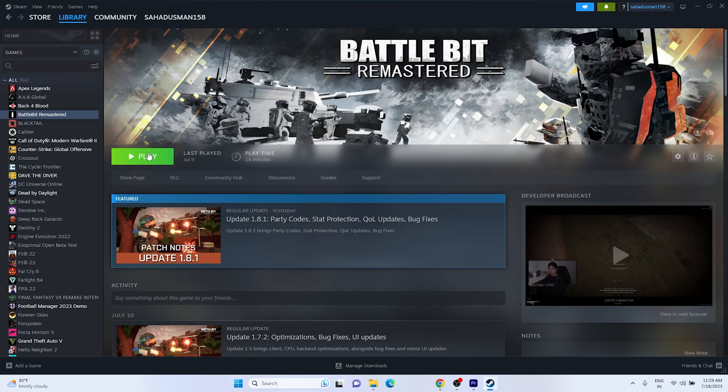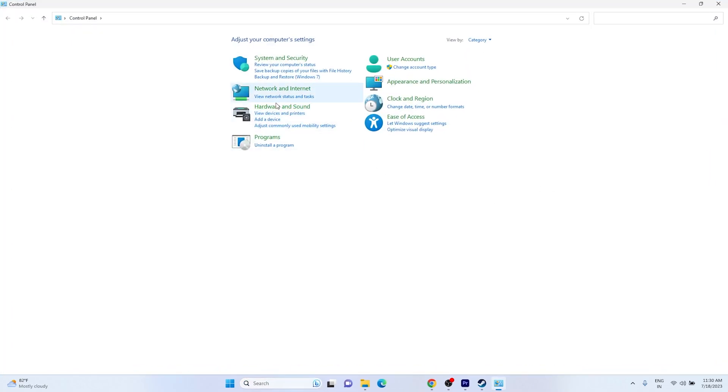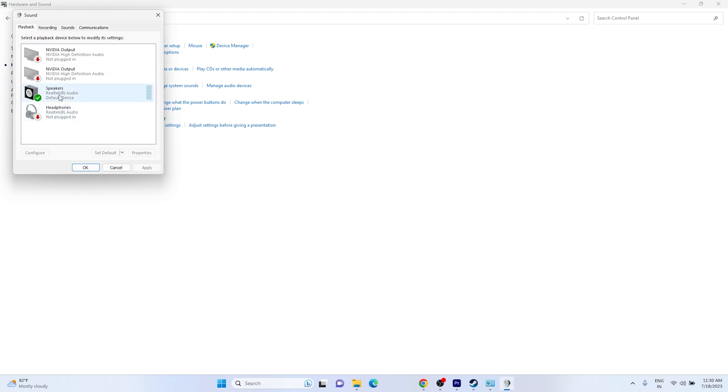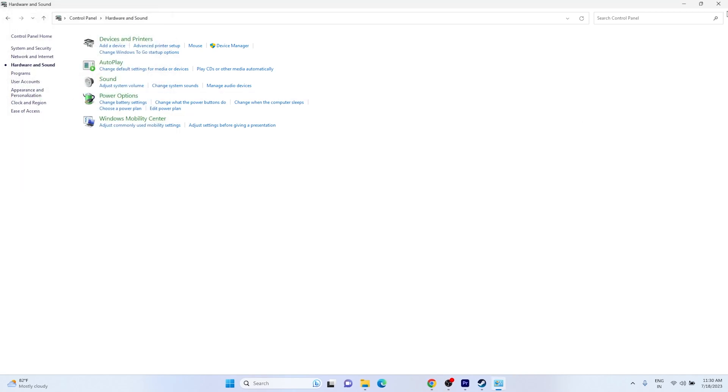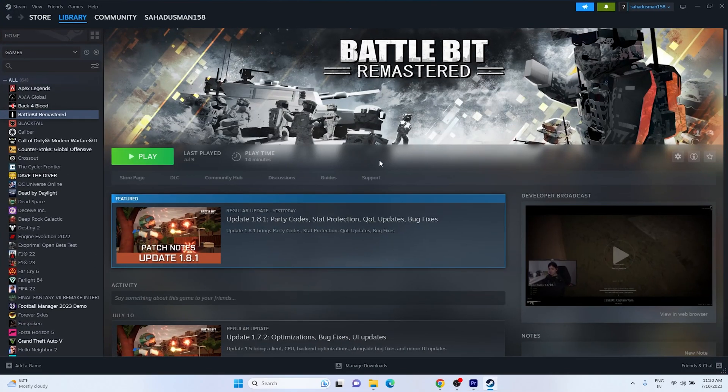Next, you may need to disable the Oculus audio device or VoiceMeter. Go to Control Panel, then Hardware and Sound, then Sound. If you have an Oculus device listed, select it and disable it from there. Once the Oculus device is disabled, close the window and try launching the game. This fix has worked for several users.